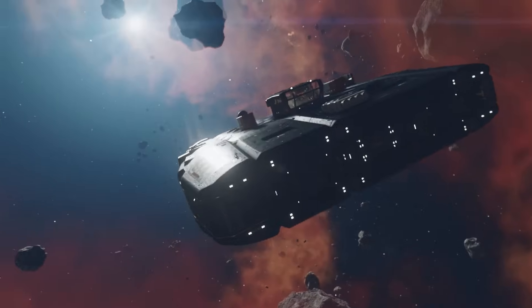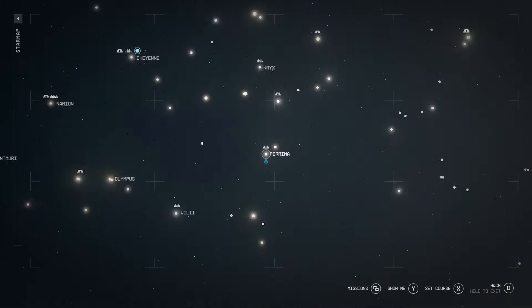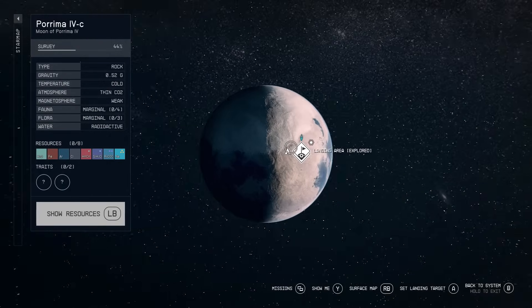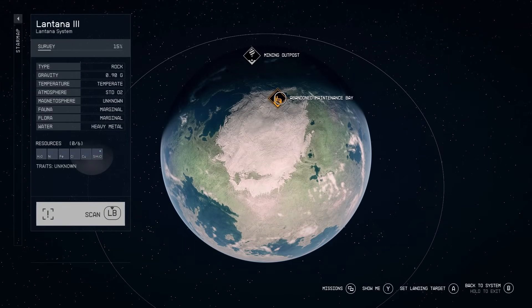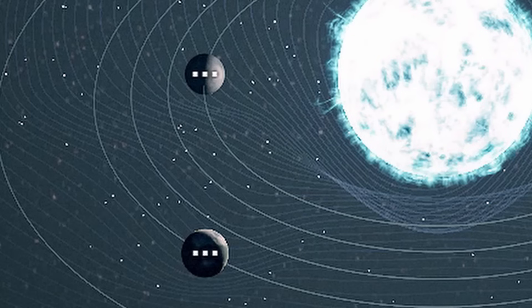What you're going to do is head to this location — this is the Purima system. To the left of the system there's a planet called Purima 4C. On this planet there is a fracking station, and this is really important. Some elements of Starfield are randomized, so if there's not a fracking station on your planet just look around different systems until you find one. An easy way to do this is look for any planet with three dots, which mean there'll be a point of interest — things like factories, labs, mines, and fracking stations.